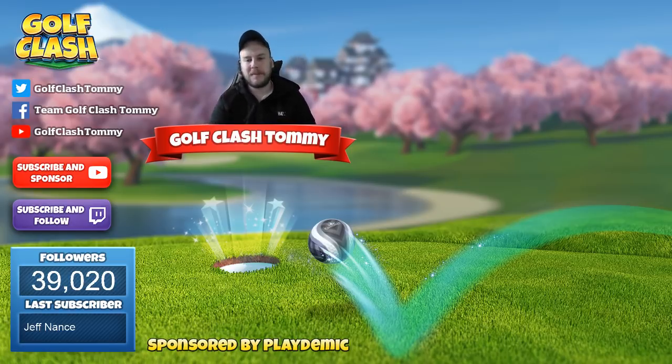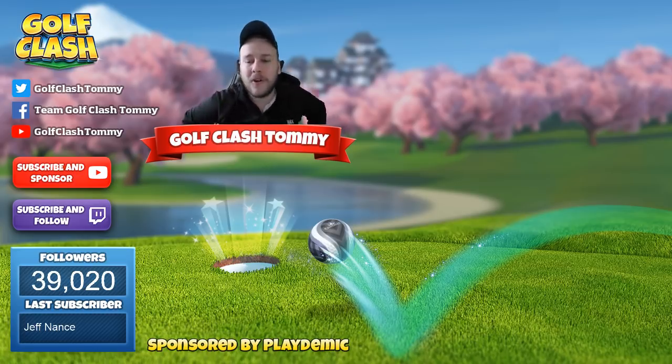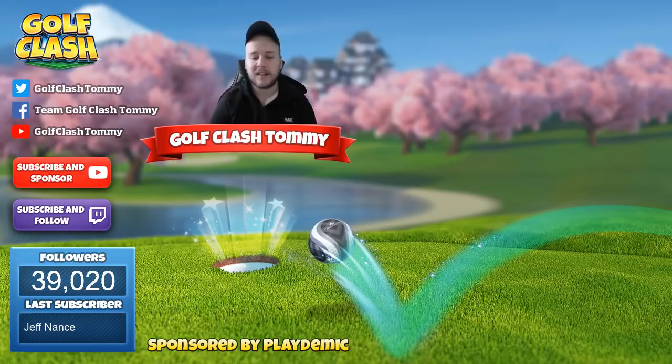First shot play 10 downhill, second shot play 10 uphill — have that in mind. This was the playthrough for Pro Division in the Tropic Kings Tournament. If you like the video, hit thumbs up before you go. To get updated text guides for the Tropic Kings Tournament and upcoming tournaments, sign up at patreon.com/golfclashtommy. The video is sponsored by Golf Clash and Playdemic — good luck in the Tropic Kings Tournament.